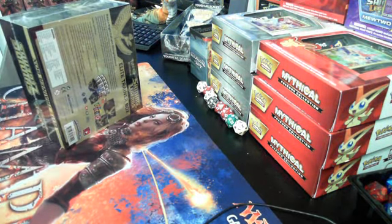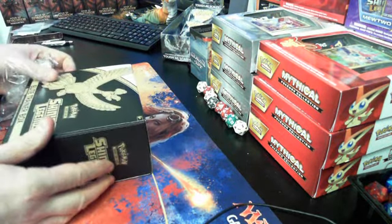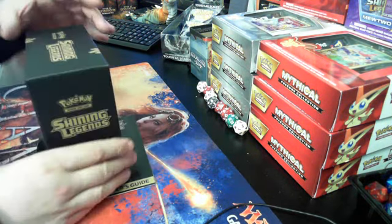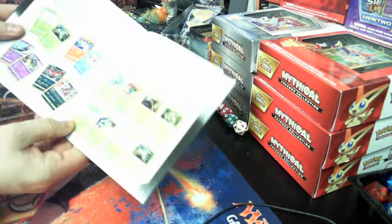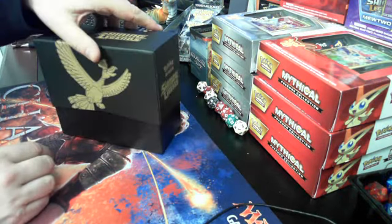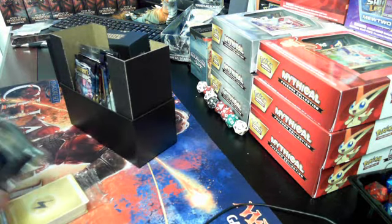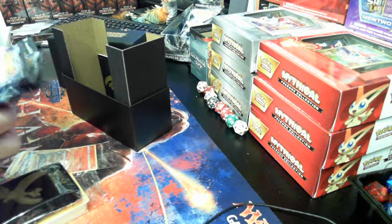As a reminder, down below we will be adding all the singles to the website — there is a website for all the singles so check it out. We've got a nice Shining Legends box, some energies, looks like we've got some sleeves, and one, two, three, four, five, six, seven, eight, nine, ten packs.